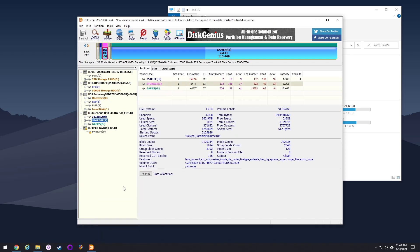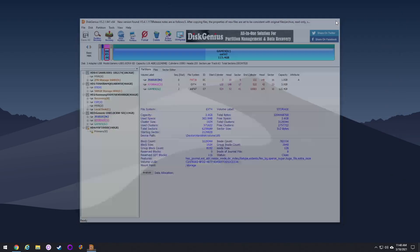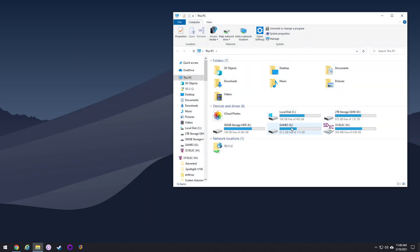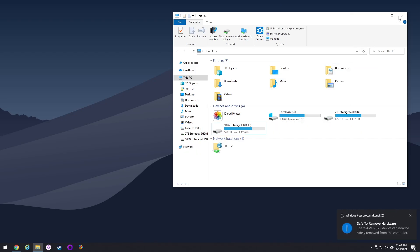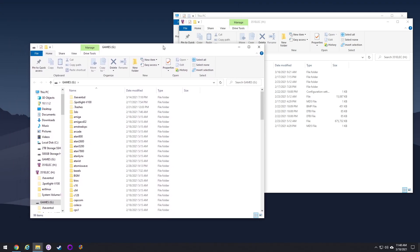And literally it's that easy — now it'll never pop up again. If you look in Windows Explorer, it no longer exists. Let's go ahead and eject the SD card and plug it right back in to see if the error comes up again. Ejecting now and then plugging it in — you can't see me do it, but trust me I'm doing it. And look at that — only my games and 351ELEC partitions showed up. Super handy.